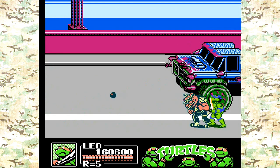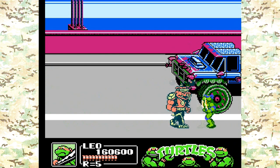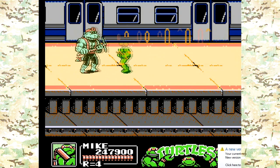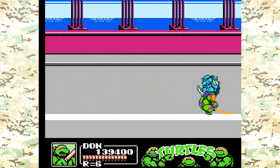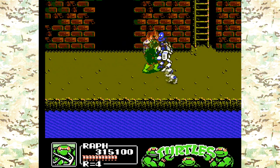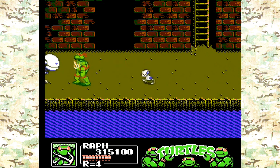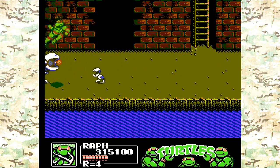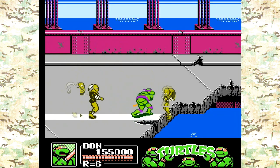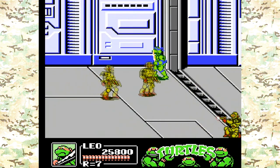What makes each Turtle unique is their special attacks, performed by pressing A and B at the same time. Leonardo has the tornado attack, Raphael has the drill attack, Michelangelo has the calf kick, and Donatello has the spinning kick. All of them are very effective. However, you can't use them too much because it drains your health, so only use them during boss fights and occasionally sub-bosses. There are so many enemies — different colored foot soldiers, stone warriors, mousers, and tons of others.